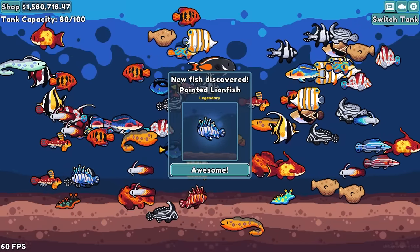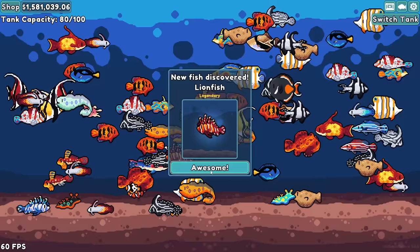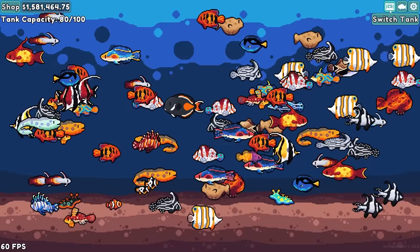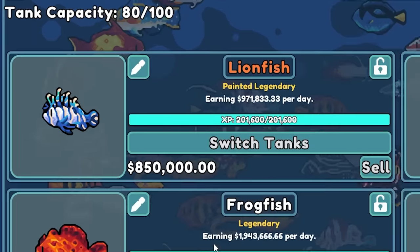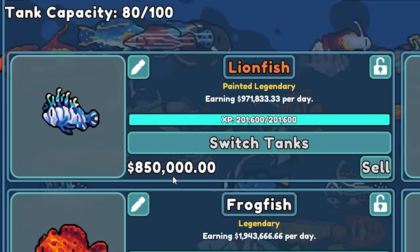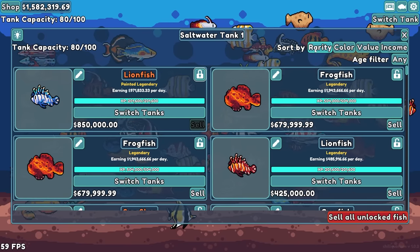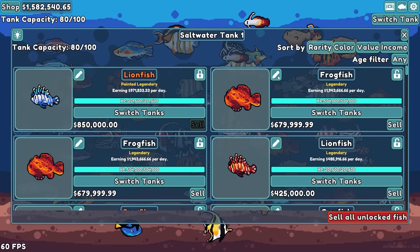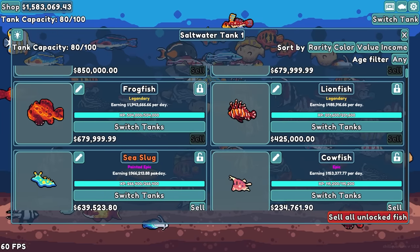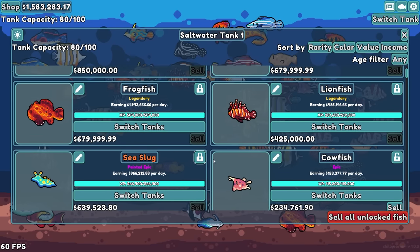The lionfish is a legendary, huh? Aren't they invasive species that are like destroying the reefs and stuff? But hot dang, I can sell it for 800,000 money. We're gonna lock you and then sort by rarity and lock all of the big expensive fish because they give me 1.9 million dollars per day. Also, these sea slugs are kind of cool, so we'll keep them.